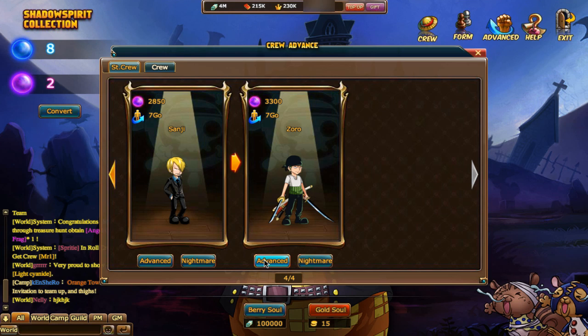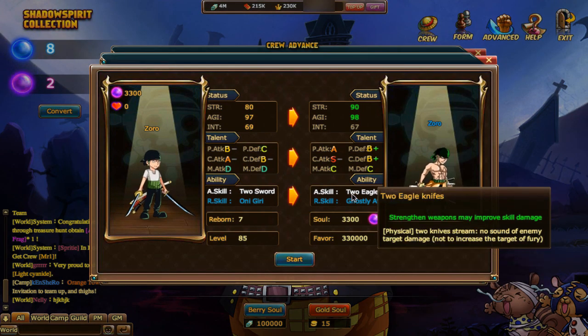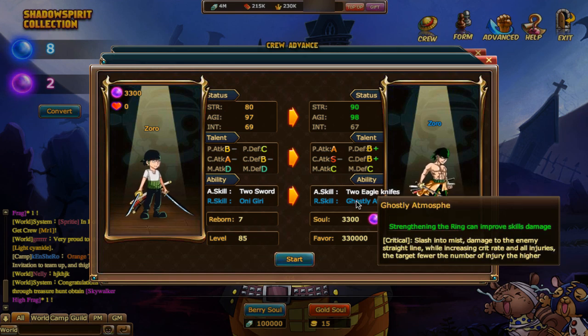Very nice. And then Zoro — of course he wants to get half-naked, for all the ladies out there. Two knives — does not increase the target's Fury. No sound on enemy target. Slashing to miss — he does enemy lines. This increases his crit rate and all injuries on targets with fewer than one injury or higher. Nice.